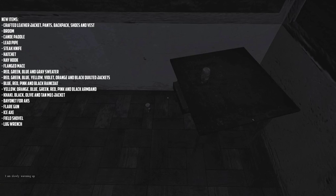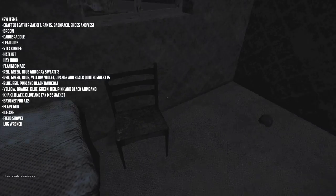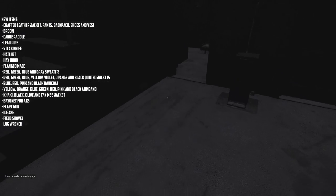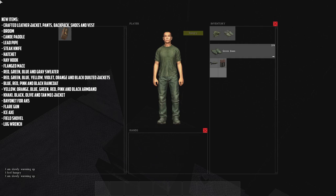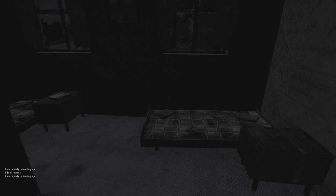Getting back to the list of new items: there is a khaki, black, olive, and tan M65 jacket; bayonets for AKs; a flare gun; an ice axe; a field shovel; and a lug wrench. And that's pretty much it for the new items in 0.53.